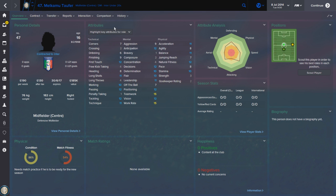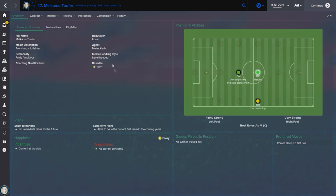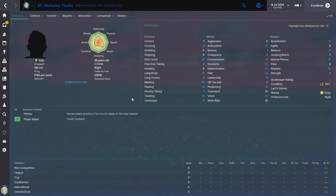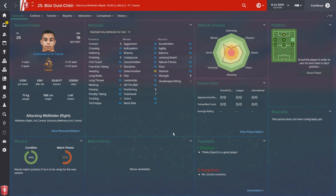There's a potential £1.1 million pounds in additional clauses, and I really recommend him — a fantastic deep lying playmaker and a definite must-buy. He plays for Inter, has Italian nationality but also Ethiopian. He also has the preferred move 'comes deep to get the ball', and at just shy of two million pounds he's a fantastic bargain at the start of any save.